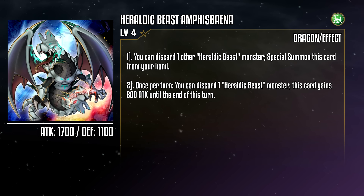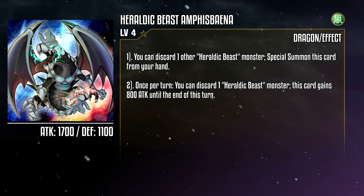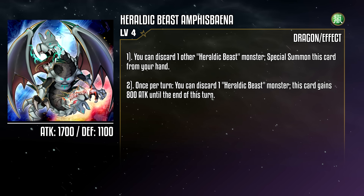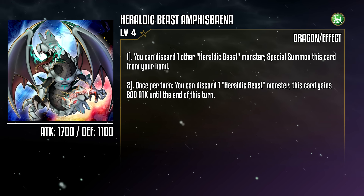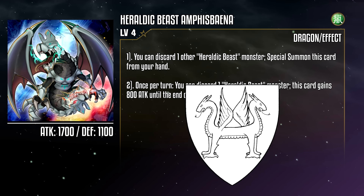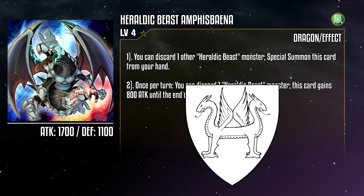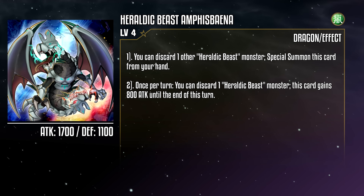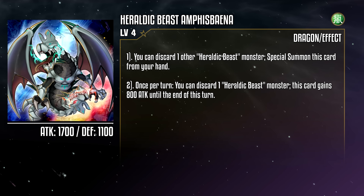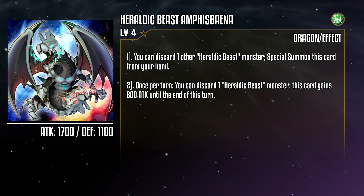Heraldic Beast Amphys Baina is a level 4 Wind Dragon monster with 1700 attack and 1100 defense. You can discard one other Heraldic Beast monster to special summon this card from your hand, and once per turn, you can discard a Heraldic Beast monster to boost this card's attack by 800 until the end of the turn. So we have a monster that's equal parts Xyz Enabler by way of that special summon, and beat-down Bruiser since the boost gets it to a whopping 2500 — which is about as flavorful as it gets, I suppose. Each head can focus on a different task.